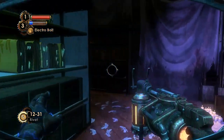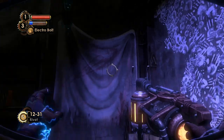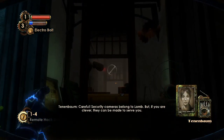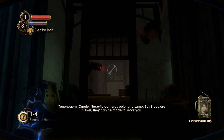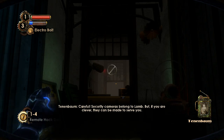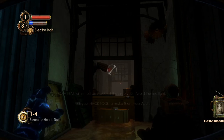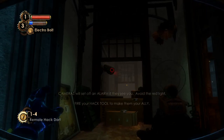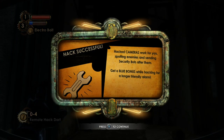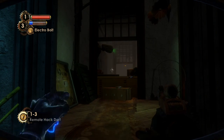As you might already hear, there's a camera nearby. Tenenbaum: 'Security cameras belong to Lamb, but if you are clever, they can be made to serve you.' Same way as it worked in the previous game — we can hack these as well. The blue bonus for cameras increases the time the alarm rings when it detects an enemy.